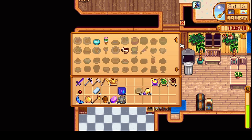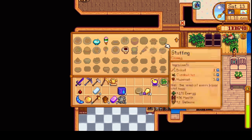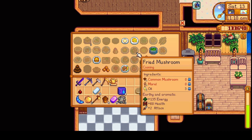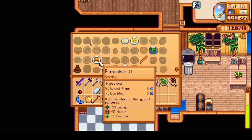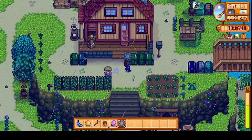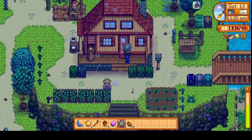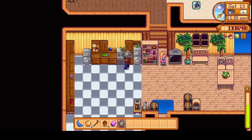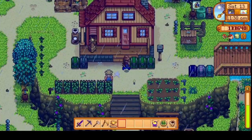Complete breakfast — I'm pretty sure I have the recipe. I'll need a hash brown and pancakes to make that. One pancake. And hash browns — I'll need potatoes. I got potatoes. We'll put the potatoes in the fridge, make the hash brown, and now we can do a complete breakfast. Nice.